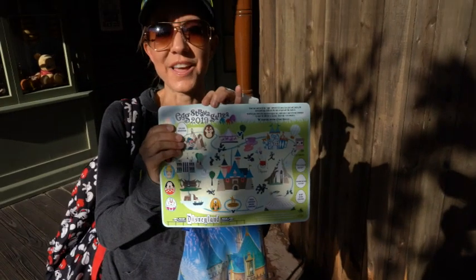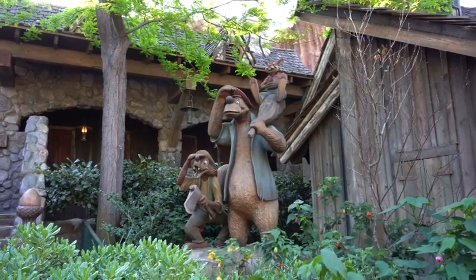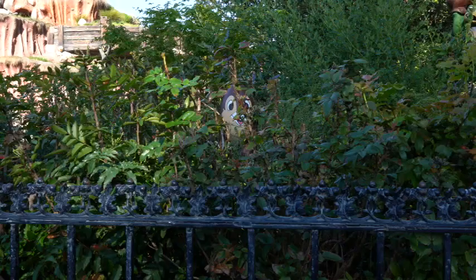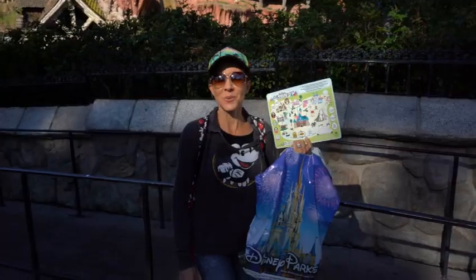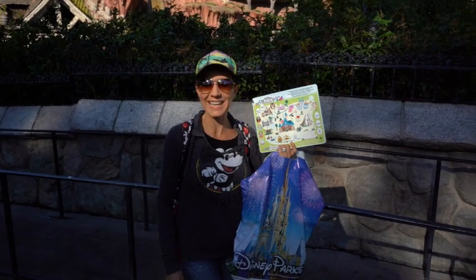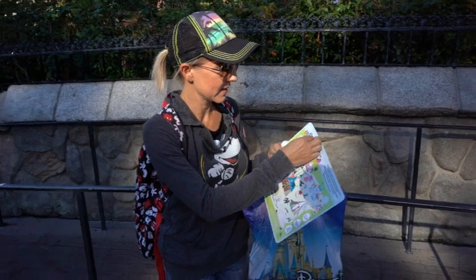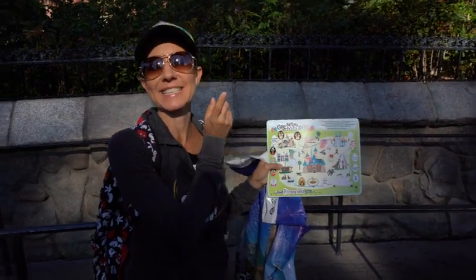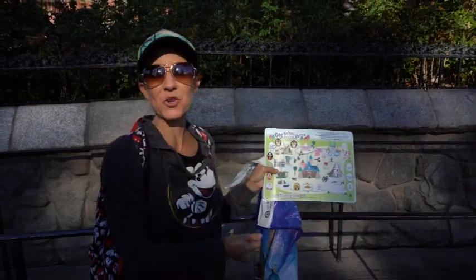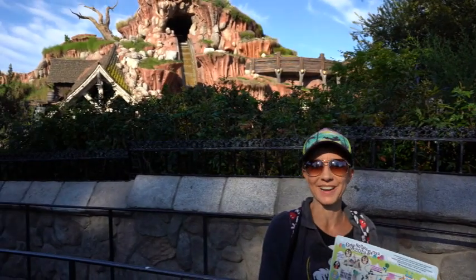We're going to move on to find the one at Splash Mountain. We found the Splash Mountain egg — it is Chip, so I'm going to stick him on here. He is in the rose bushes right by the Critter Country sign, with the drop from Splash Mountain right over there.